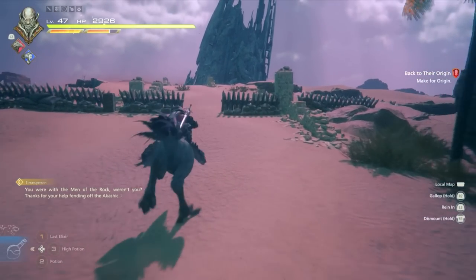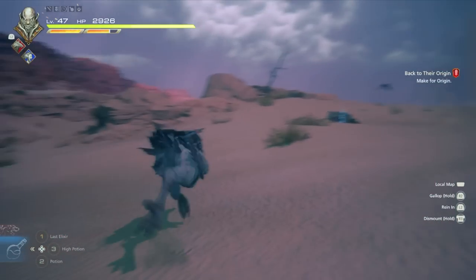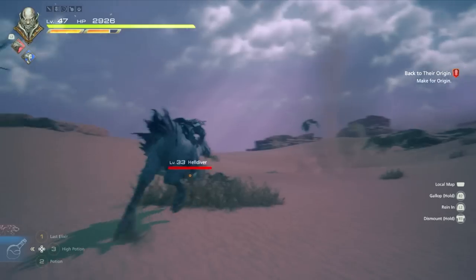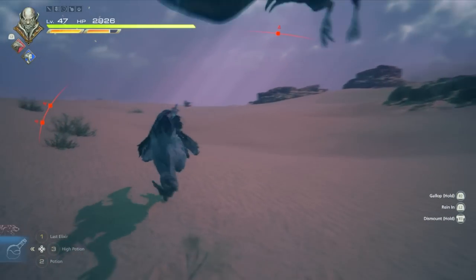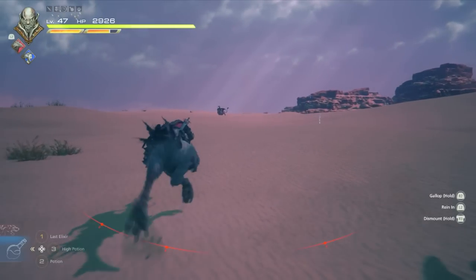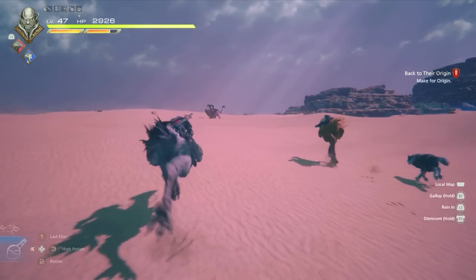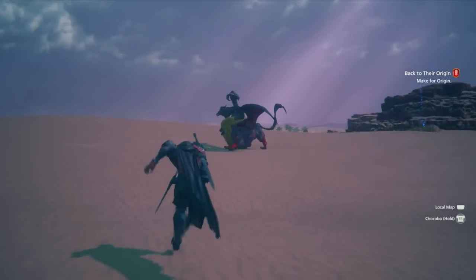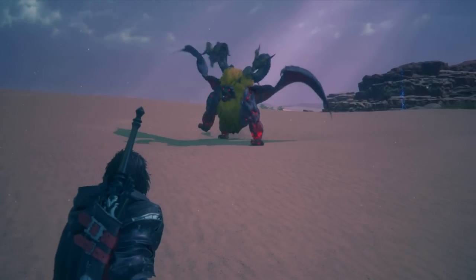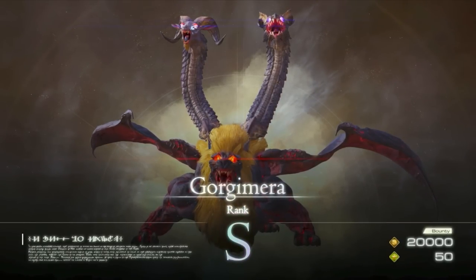Head straight out past the gates, then make a left. You'll enter an open desert area and continue going straight. You'll see the monster all the way in the background — that's going to be your hunt, right in front of your face. As you approach it, the cutscene should kick in. This is the Gorgimera, Rank S, 20k Gil and 50 reputation points.